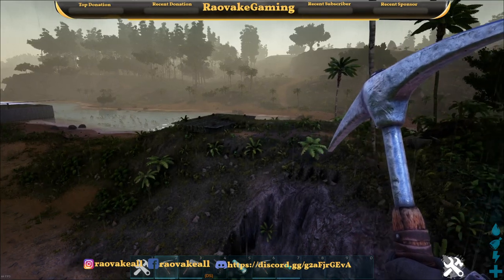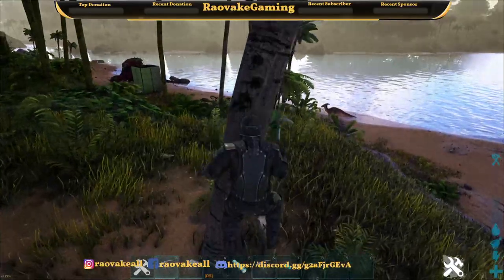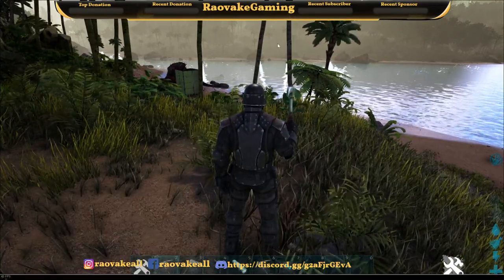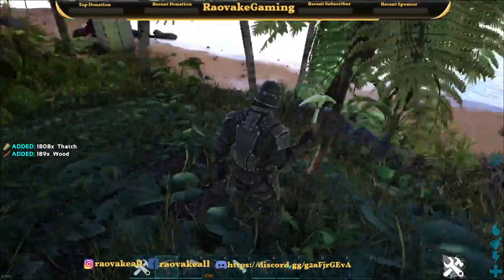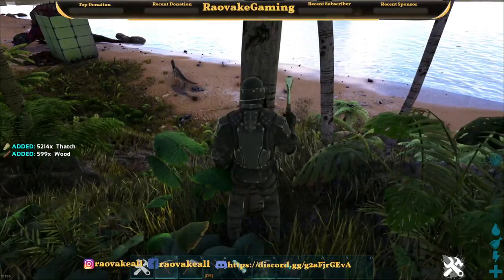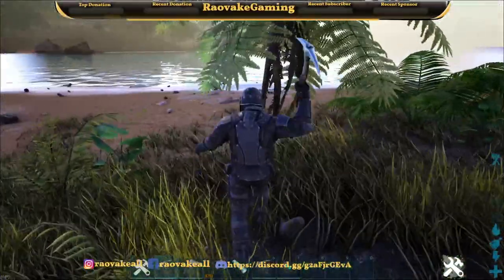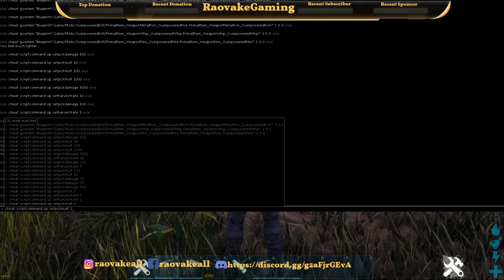Let's try this now. One hit destroys the tree, though it gives mostly thatch. Some trees still react, and even at the most basic settings, anything higher up will do quite a bit. Let's see what thatch we get from this.